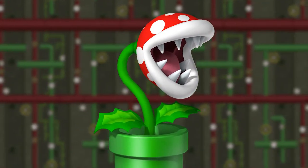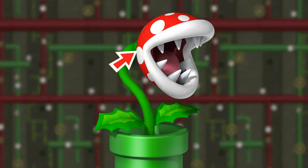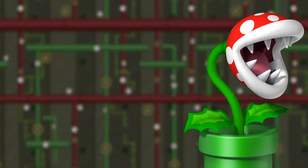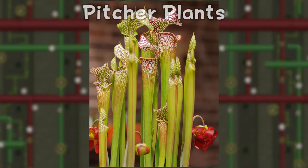However, there are a number of other traits possessed by the Piranha Plant that don't seem to be shared by the Venus Flytrap — for example, these white spots, and of course the two leaves at the bottom of the plant. I believe that these traits come from another family of insectivorous plants: Sarraceniaceae, or Sarracenia as they're more commonly referred to.